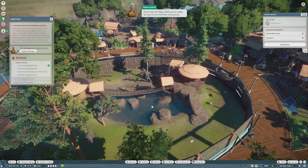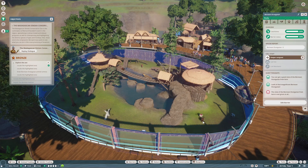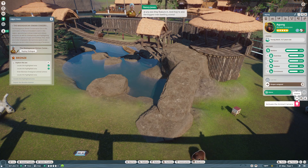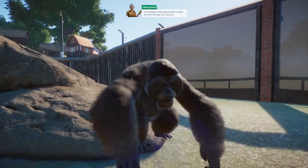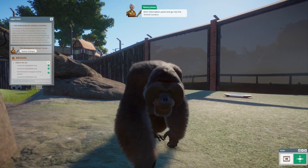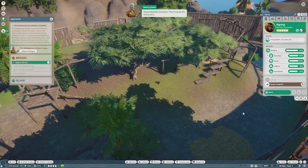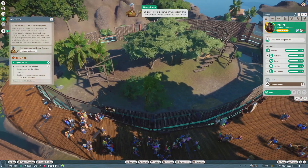Okay, when you're ready let's go find our Bornean orangutans. The Bornean orangutan is such a marvelous creature — always a big favorite at any zoo. They're also the biggest tree-dwelling animal on the planet, assuming you don't count any lions that got stuck up one. Why don't you take a better look at them — open up their information panel and go into the animal camera. This part seems very tutorial-like, but for those who don't really know how to play the game, it's actually very helpful.